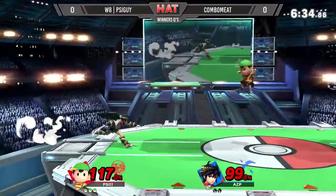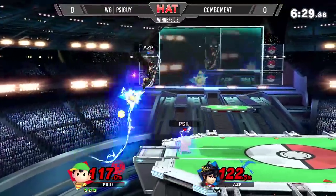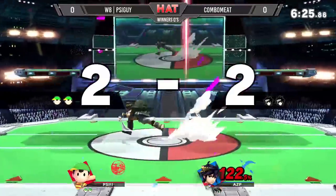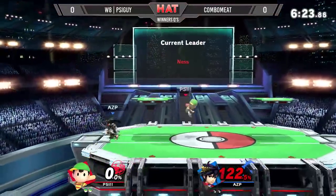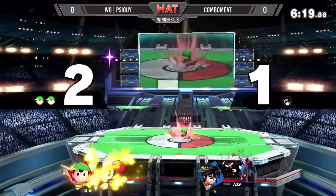Let's see here. PK Lightning not doing it for him, and there's the first stock for AZP. That was a nice punish, but he is — yep — right back. Yeah, now he's one up.